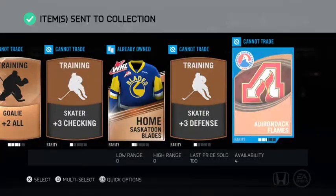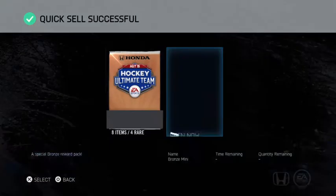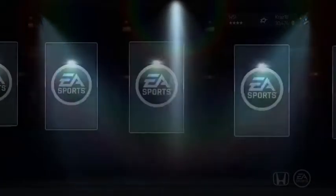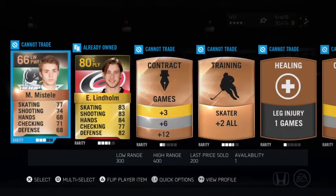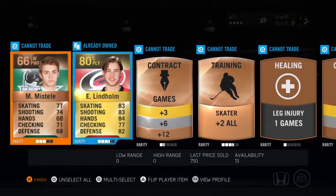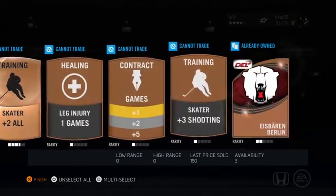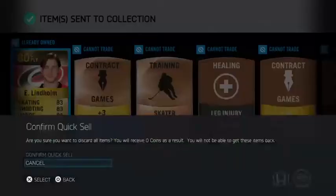The Flames minor league team is also good. You do these collections and then you get bronze packs, and then you get more players that you don't have. So it's easy to do the other bronze collections. Another gold player — we got Lindholm though, and I already have him. So you're seeing all these other bronze players I'm getting, so I'd be able to do more collections.